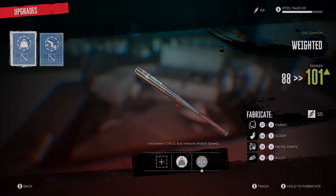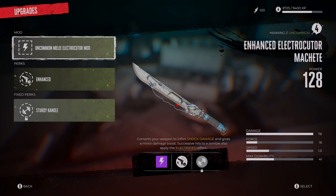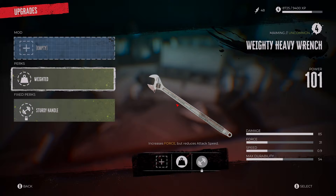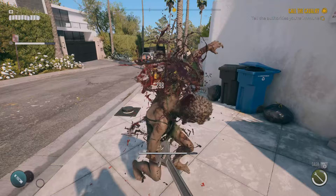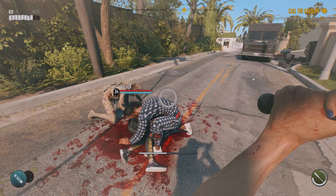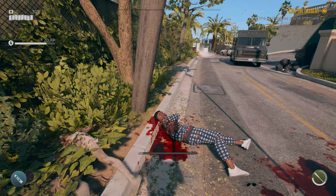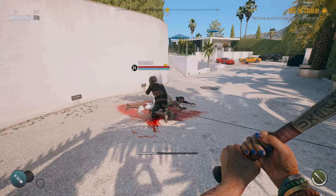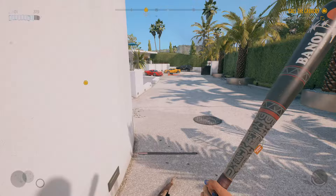Back at the workbench, I used the Weighted perk we just collected - I backtracked to the villa to do this and I suggest you do the same. Adding this Weighted perk to your baseball bats, wrenches, or hammers - anything blunt - is going to cause a huge damage increase, plus extra force. One hit kills, it's really, really good. It will help you when you get through into the hotel and eventually to the first boss. Having that force perk on your weapon is a really nice thing.